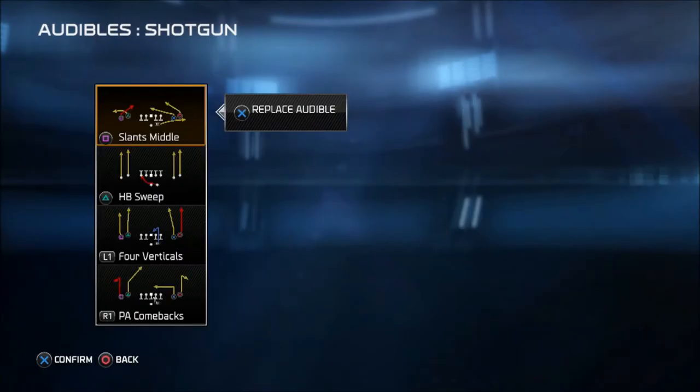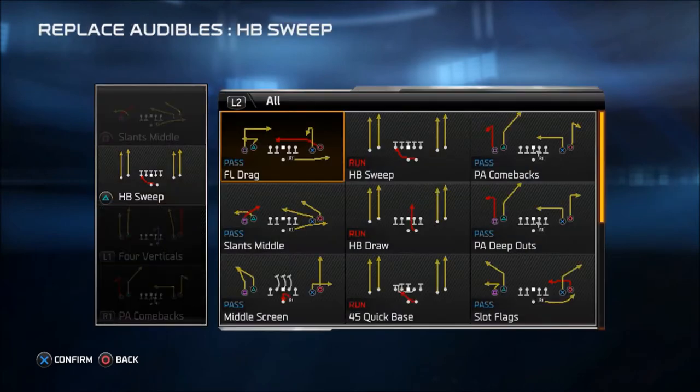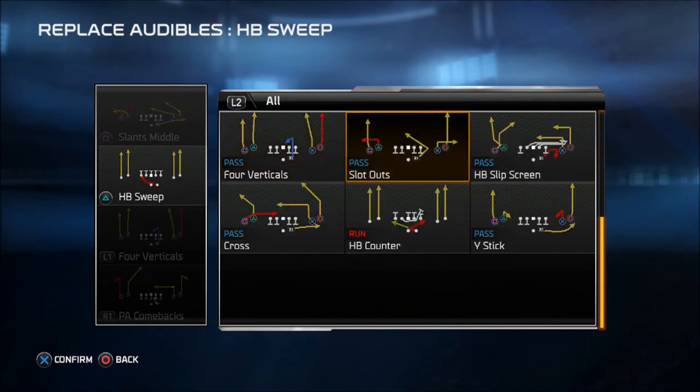So the other audibles — it comes with standard slant middles so you can use your slants concept on either side of the field. A base audible run is going to be a halfback sweep, then you have four verticals, which is good. You can hit the seams against your opponent, and then you have a play action deep comeback route. As far as a base run, you could come out of either a draw or you might want to hit a counter against your opponent just to keep them honest.